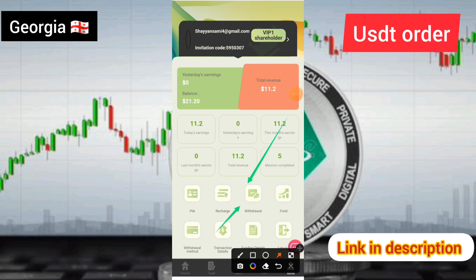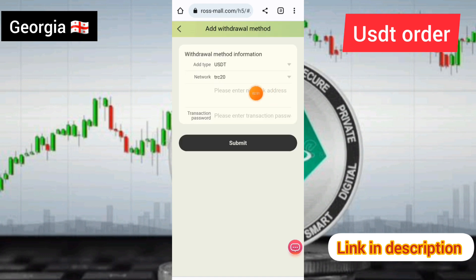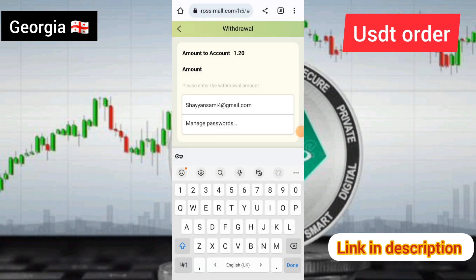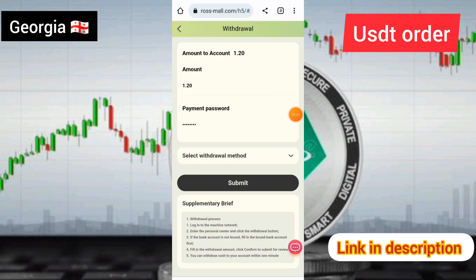I will show you how to withdraw on this site. For withdrawal, you need to click on the withdraw option, select a withdraw method, enter your wallet address or transaction password, and proceed to withdraw.